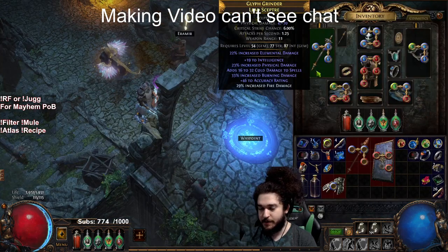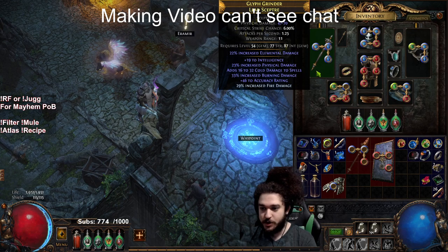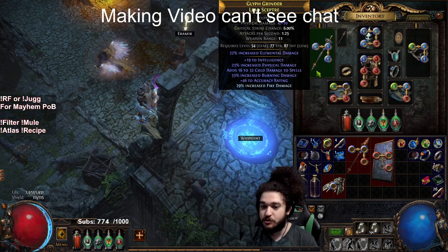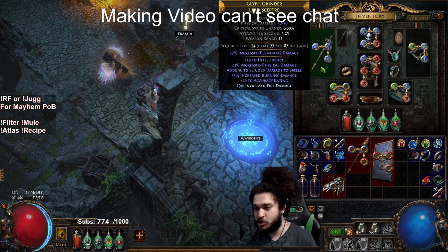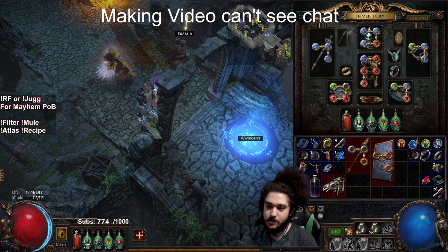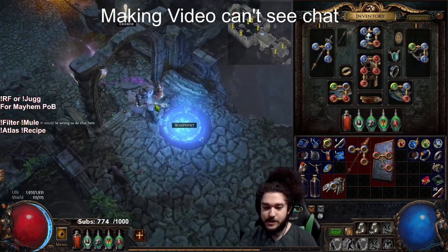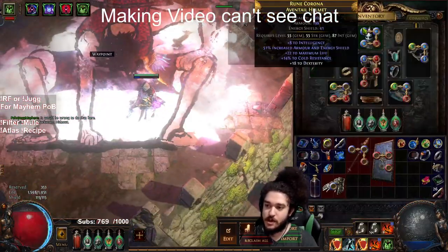Talking about gear — once you transition, the RF is very similar to Inquisitor. My weapon just has a burn damage suffix and I crafted fire damage. You could have a multi scepter and craft fire damage, or just have a high fire damage craft. It doesn't really matter; you're just looking for something with high increases, high multi, or plus gems. In here I've got Hex Touch, Flammability, and Frost Blink — that's basically the bread and butter of how I apply my curses.